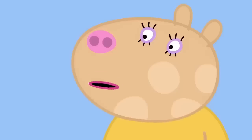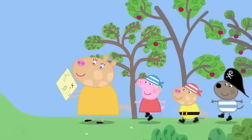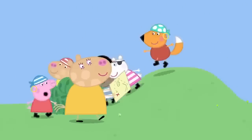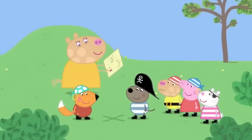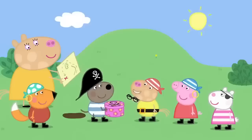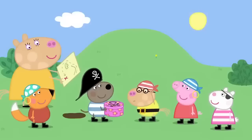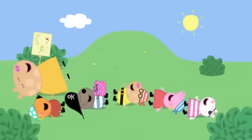Oh, dear. How are we going to find them now? We've got a treasure map. Mummy Pony is using Peppa's map to find the buried treasure. Over the hill, round the little bush, and X marks the spot. They have found the treasure. My glasses! Hurrah! Thank you! Treasure maps are very useful, especially for finding your glasses if you accidentally bury them.